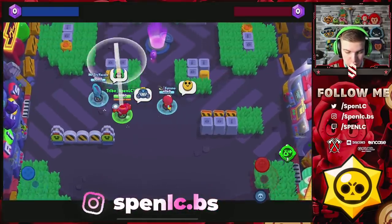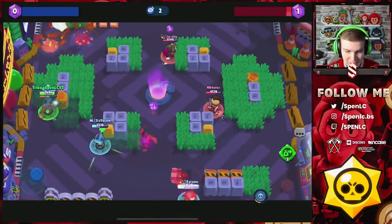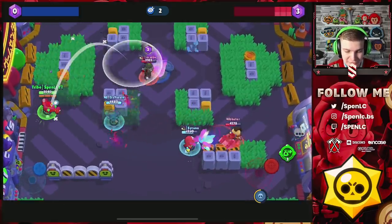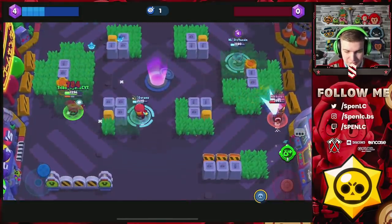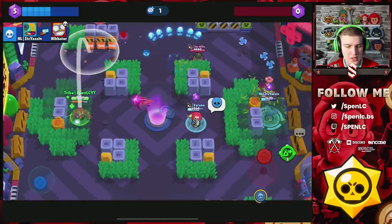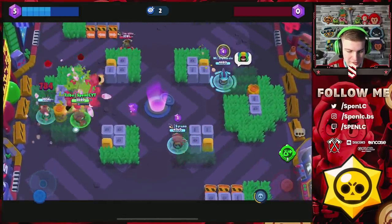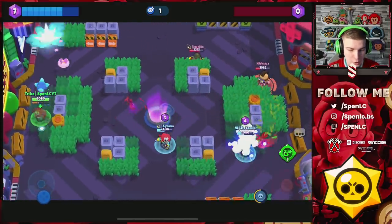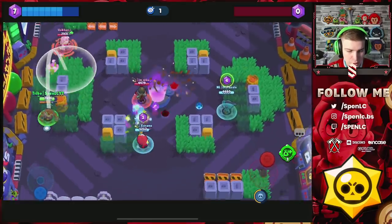Next on the list is Tick, which is a surprising pick to most people since he hasn't been widely used in Gem Grab. However, in scrims and competitions you'll see Tick played in lane on maps like Sneaky Fields or similar open maps without much grass. The main situation for Tick is when the map is more open. If you know which lane Spike is going down and send Tick there, it's very hard for Spike to do anything — especially with the recent buff that lets Tick cycle supers much quicker.